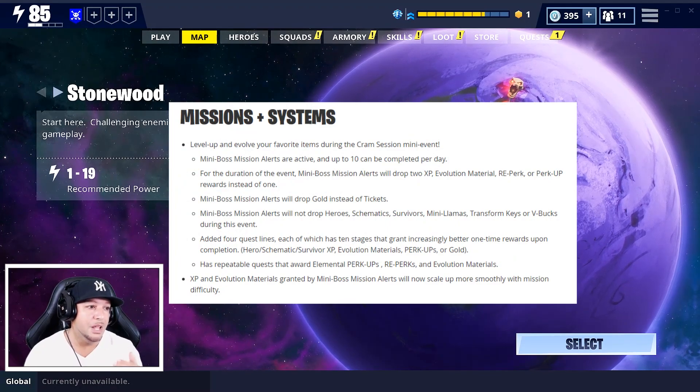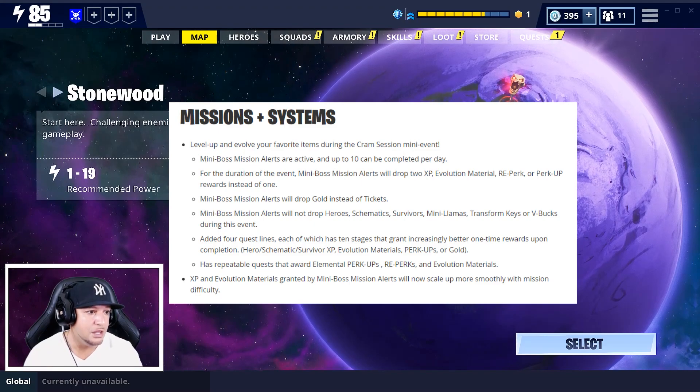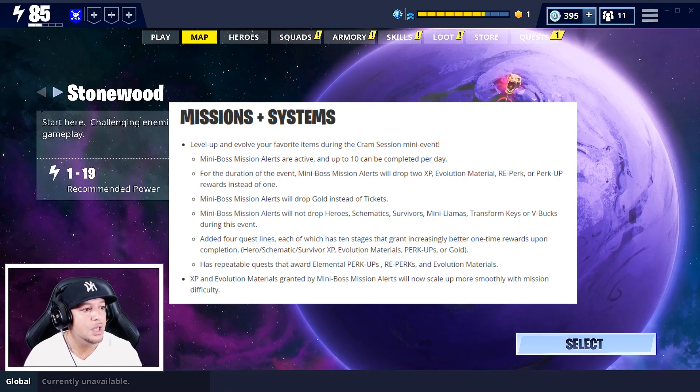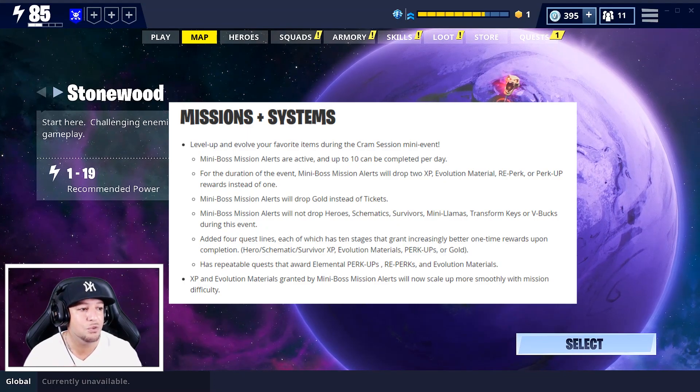In missions and systems, they go over leveling up and evolving your favorite items during the Cram Session mini event. For the duration of the event, mini boss mission alerts will drop two XP, evolution material, reperk, or perk rewards instead of one.